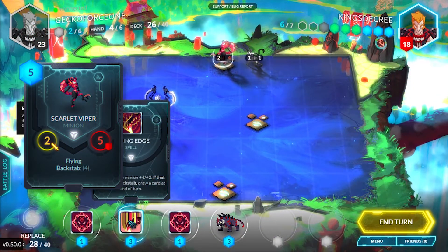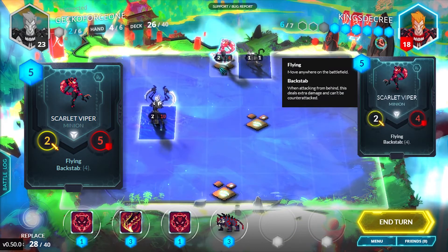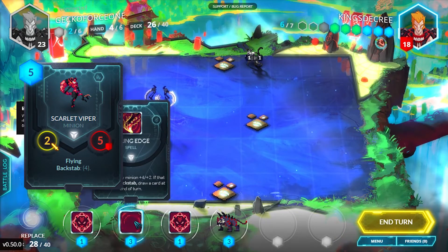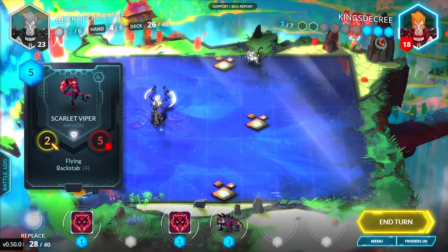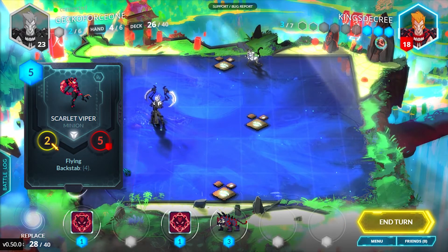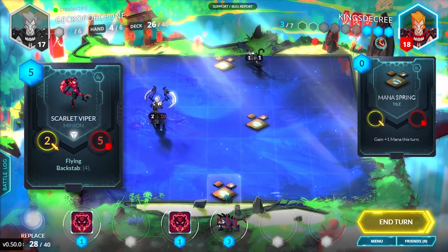Flying. Simply put, you will be able to move to any square on the map, assuming it's not already occupied. The cool feature is that there doesn't need to be a clear path. In other words, let's assume your enemy blocked themselves off with units but left one open space right next to them. Instead of butchering every unit in your way, you can simply fly over there, assuming of course you're not provoked.